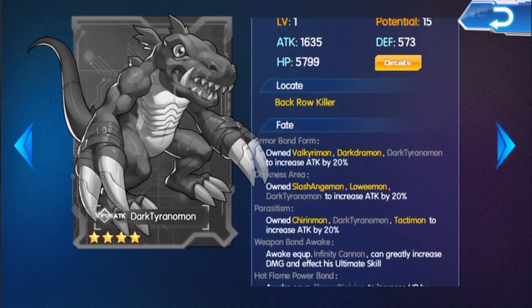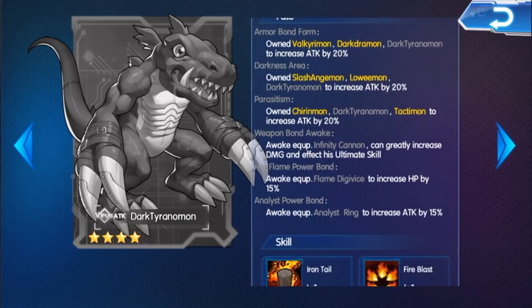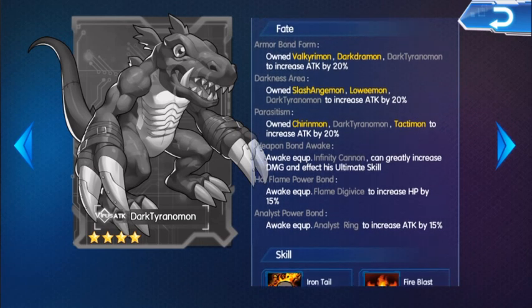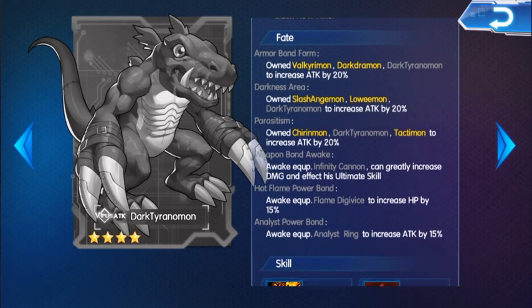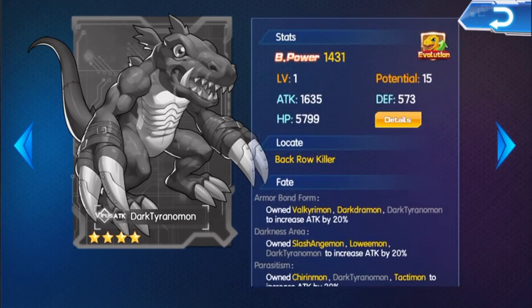And if you notice his fate — I only have Dark Taranamon to unlock — it's attack by 20, attack by 20, attack by 20, attack by 20. That's like 20, 40, 60% attack total. His attack right now is 1635, and because of my guardian and my divine weapon, his attack is going to be even higher.